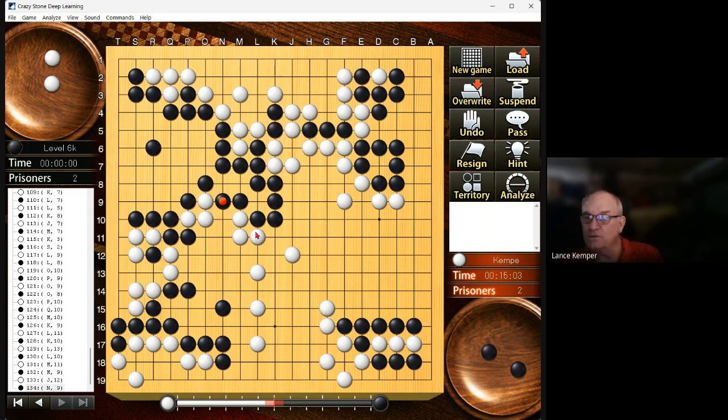He just took one point in gote — he didn't capture anything, right? One point. Now he's threatening six in gote. Let's add it up: one in gote plus six in gote — he's threatening seven points. So: he plays a three-and-a-half-point gote move, I ignore; he plays another three-and-a-half-point gote move, I ignore — waste of time. These stones have a little bit of aji, but it doesn't look like it's going to work at all. I'm happy to give them up.